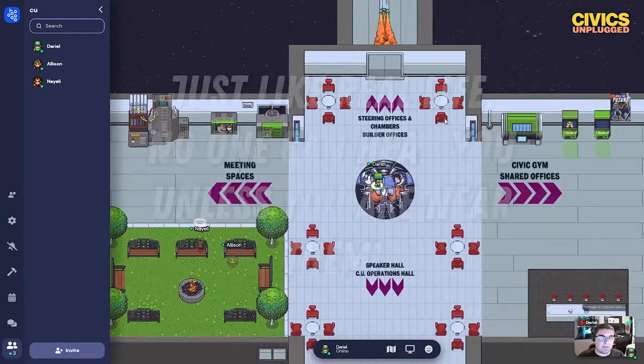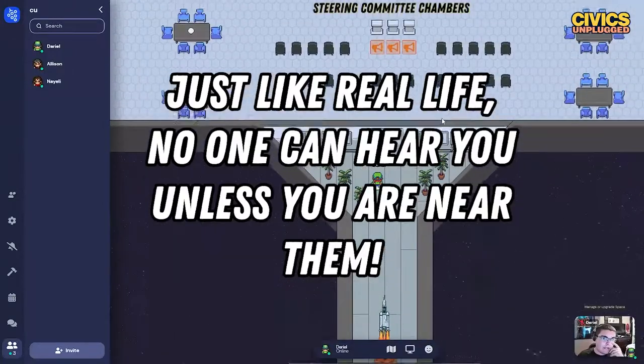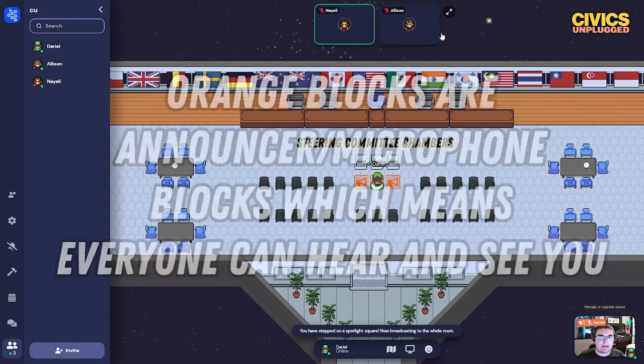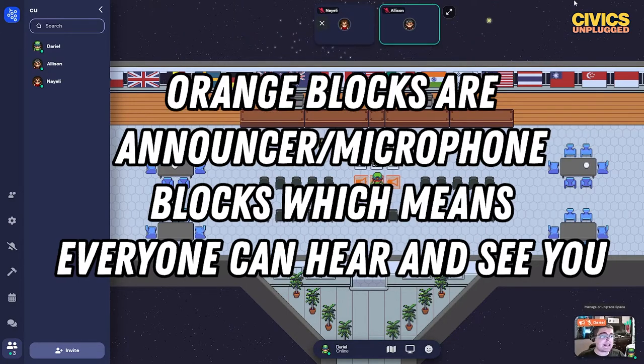Now when I walk away from them they won't be able to hear me anymore, and that's the cool thing about Gather. You will only be able to hear people that are near you. When you see orange blocks like these, it means everyone in the entire server can hear you. So when I walk up here I can see everyone but I can't hear them because I'm just announcing, but they can see and hear me.